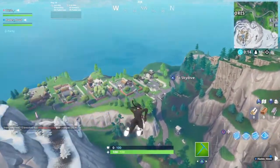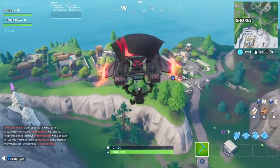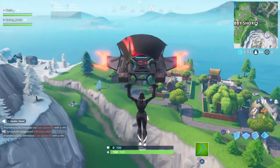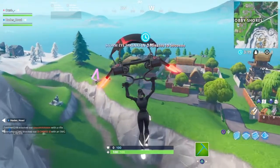So all you gotta do is follow my direction and just go straight down where the triangles should show up. Just go down, go straight where I'm going, and you're gonna see a red arrow on the bottom screen.